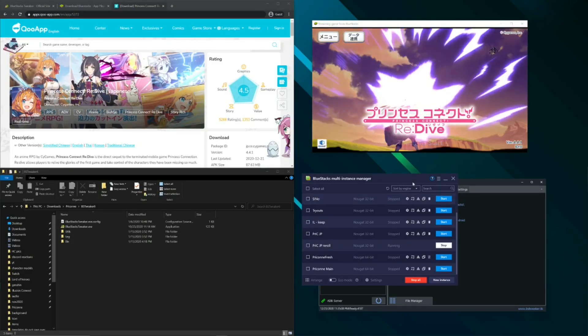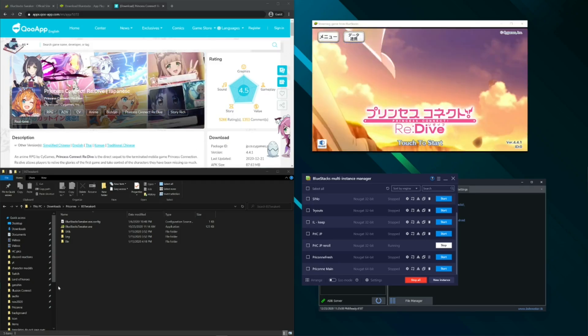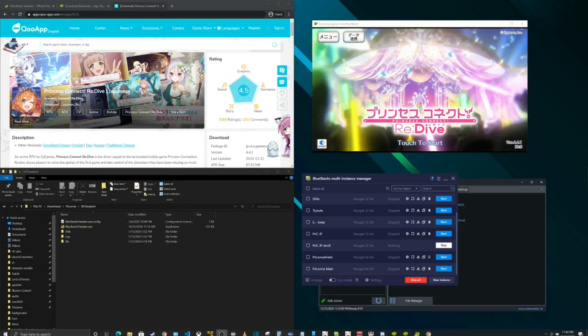Hi everyone and welcome back to another Borknob game video. Today's video is dedicated to how to reroll in JP without any downloads whatsoever for Princess Connect, so let's jump right into it.